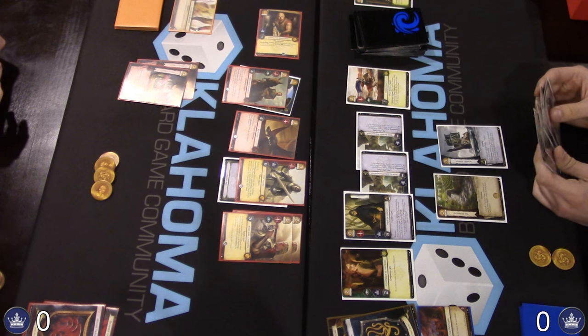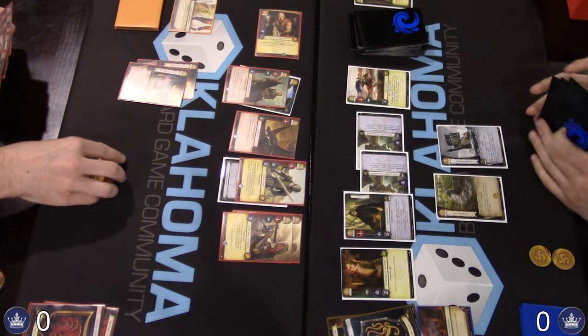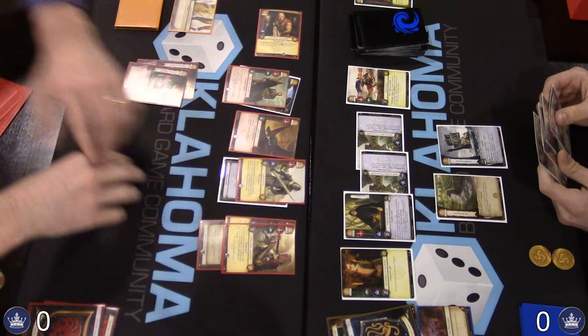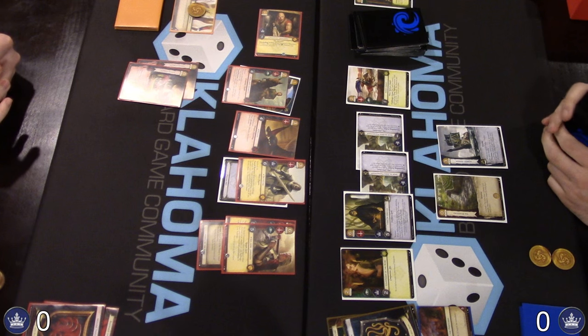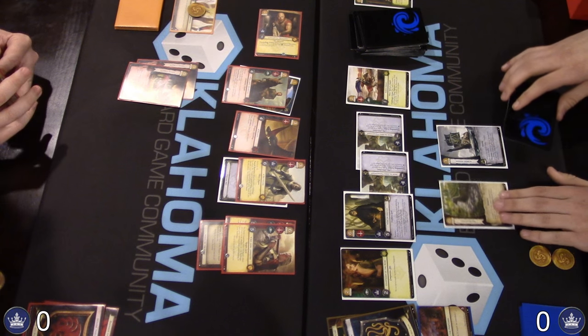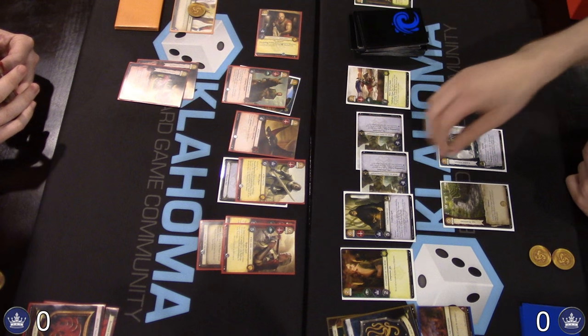If you go first, make sure to get him used. Spend three to put Seal of the Hand on Jaime. That'll be nice — Jaime does not kneel when declared an attacker in a military challenge. So he'll have both a military and an Intrigue challenge if he wants them, plus be able to stand back up again. Military declared with Balon, stealthing Jaime.